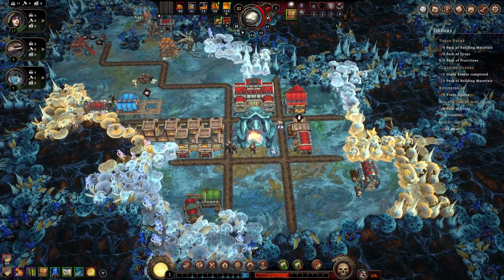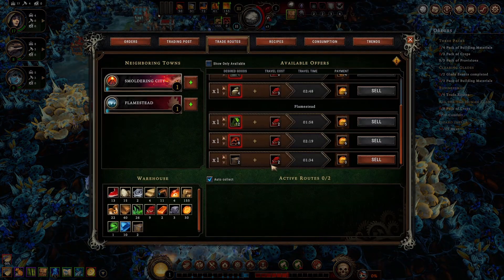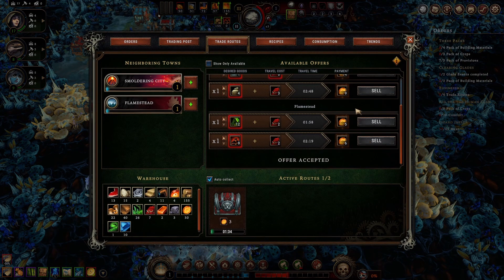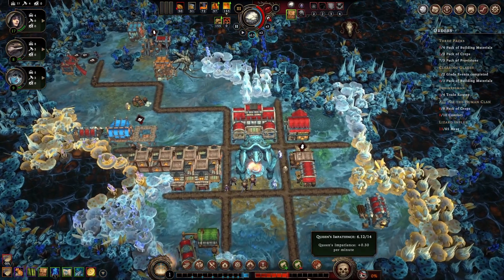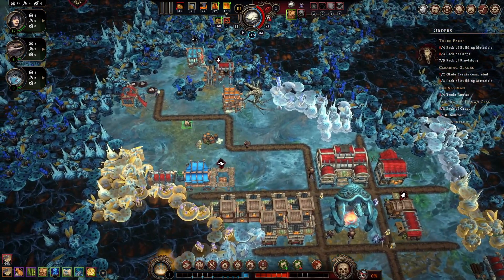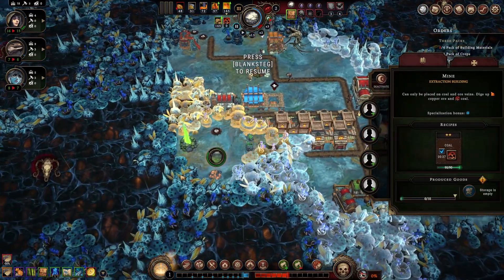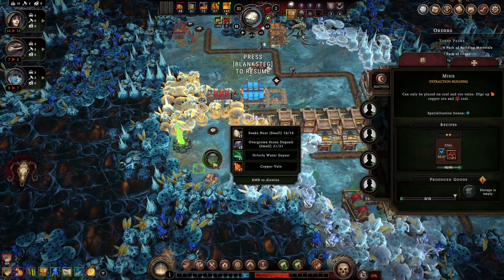134 - that should be fine. Now impatience grows by 0.30 instead - nice. Everything counts. We have found a new Glade. Here we have more eggs, more stone, some copper - a single copper vein - and a drizzle water gazer. We can use this to gather drizzle water, and we can always put up a rain collector to gather the resource of the season.